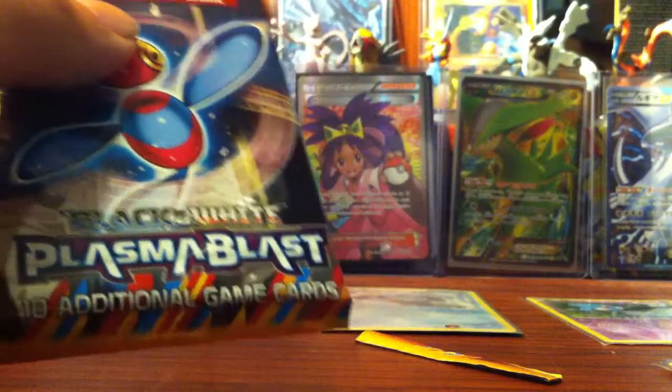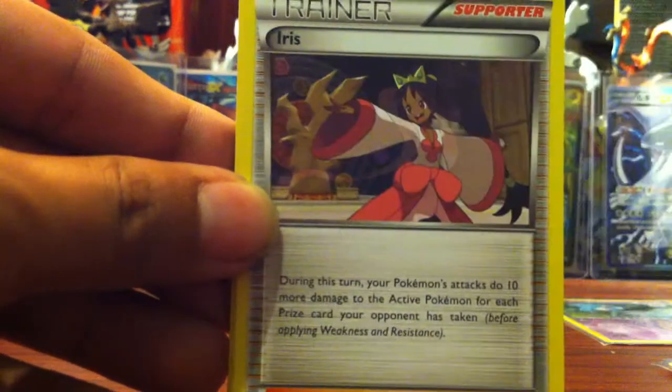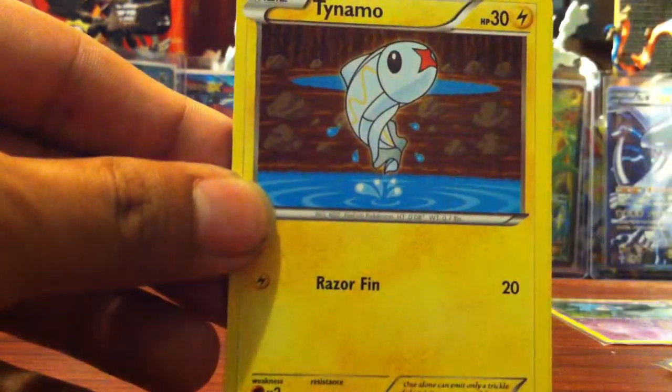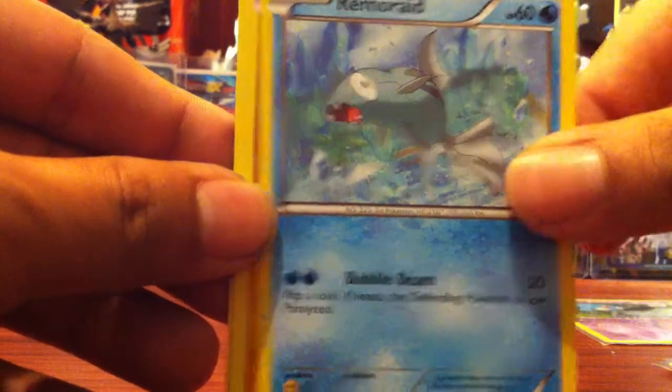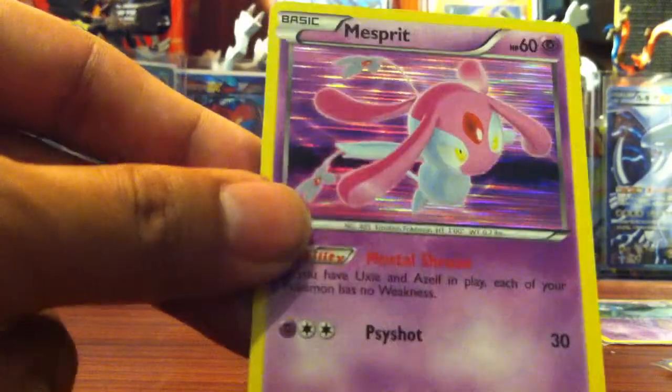Next pack with a Porygon Z. Go Card — one, two, three. So we have a Reversal Trigger, Iris, Root Fossil Leap, Lapras, Dynamo, Remarade, Sok, Surskit. For the rares, we have a Goalert, which is a Rare. Nice. And for the rare, a Hollow Messprit.